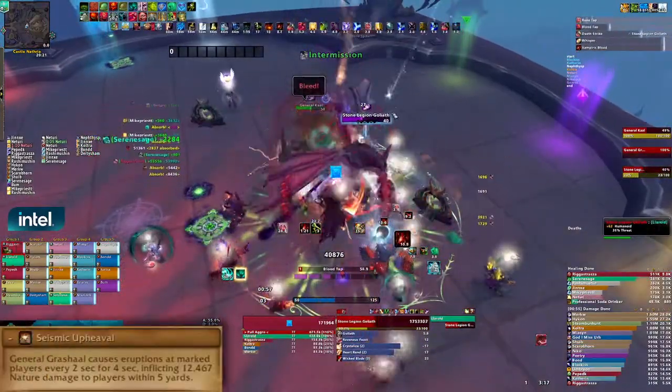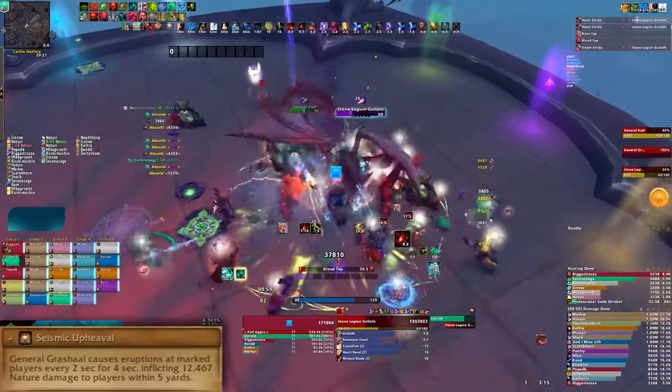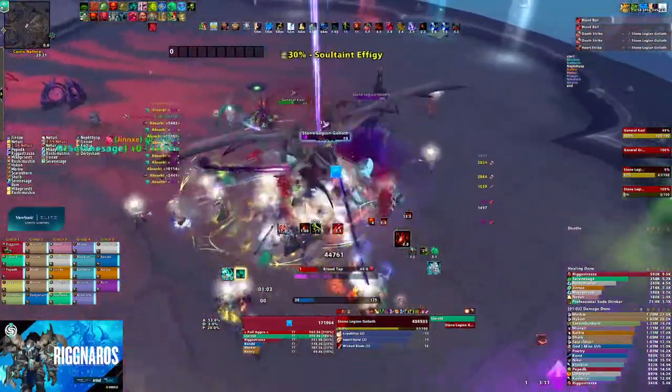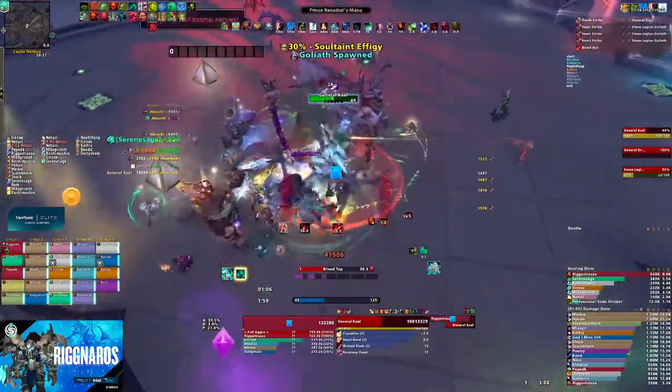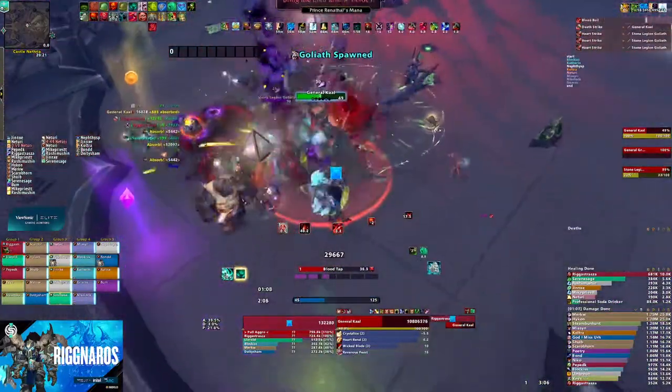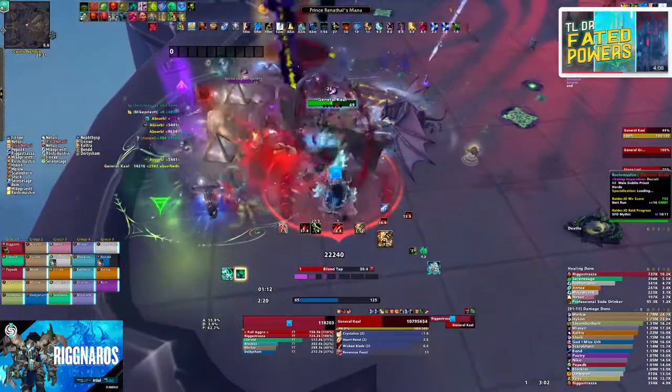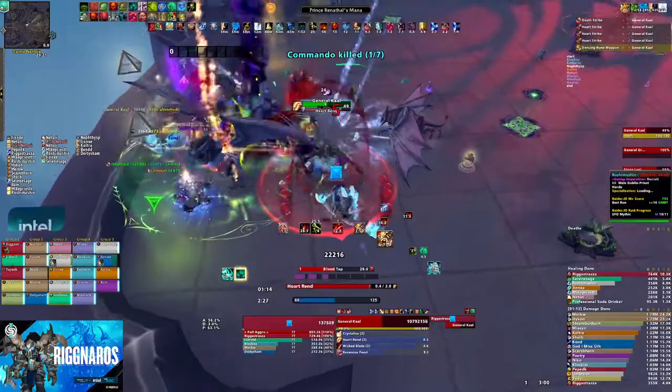Watch your feet and dodge Stone Spikes during Seismic Upheaval. For Phase 3, deal with all of the abilities all over again, and make sure the bosses die at the same time. If you don't know the raid powers yet, we have another TLDR video for you right here. And if you want a more in-depth guide to Stone Legion Generals mechanics, then stick around — I've got you covered.